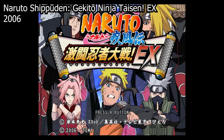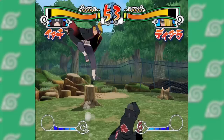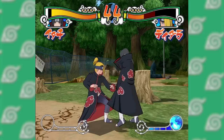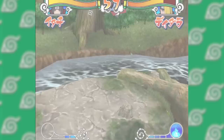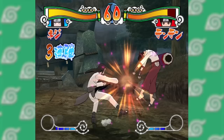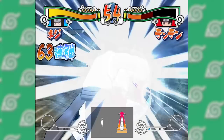Naruto Shippuden Gekito Ninja Taisen EX was released on the Wii in 2006, exclusively in Japan. Here's where the timeline gets a little confusing. While the west was getting the Revolution series, Japan was getting Gekito Ninja Taisen EX. These releases were happening in parallel, and the games took features from each other and basically piggybacked off each other. Because of this, I won't be spending as much time on each entry and will instead focus on what makes each one unique. Visually, this game goes back to the 4:3 non-widescreen aspect ratio, but we did just jump back to 2006. Gameplay-wise, this feels really similar to the jump from Clash of Ninja to Clash of Ninja Revolution. The stage obstacles and stage transitions are here, but notably there are no paper bombs in any of the EX games.